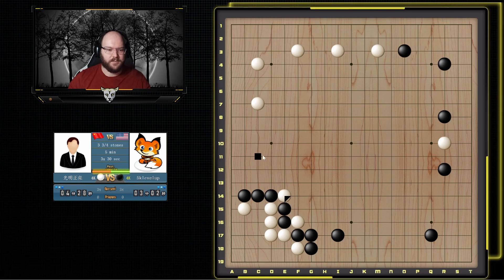I do have a cutting point here but when I turn here to capture it should be okay. If he extends I just make a base and then I can still push through here and do some stuff to his corner. He protects this side — this stone is more important; the other stone was not important at all because it has no effect on this group. But this group is my weakest one so I'm just going to make a base.